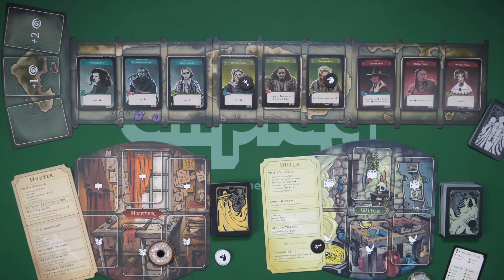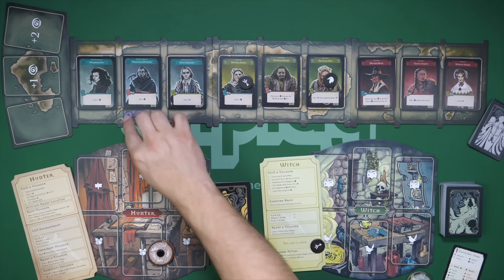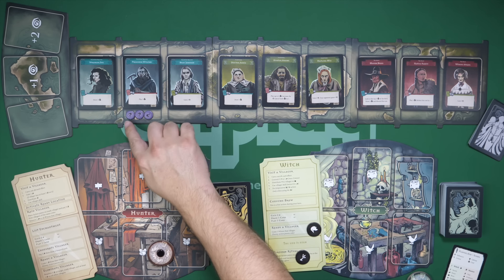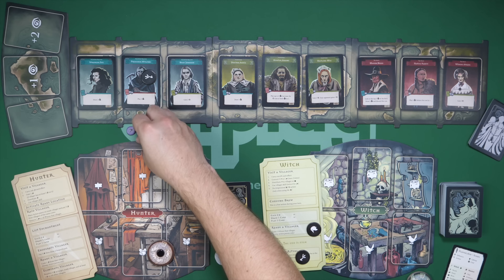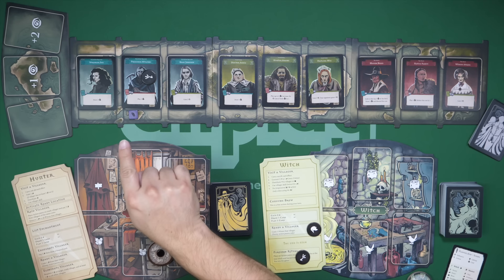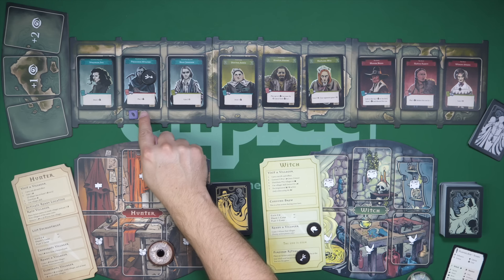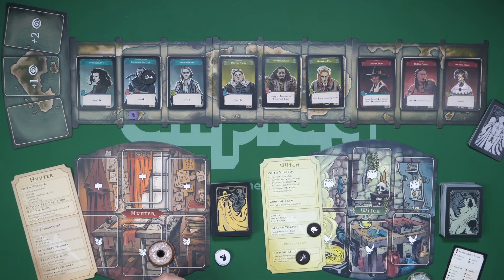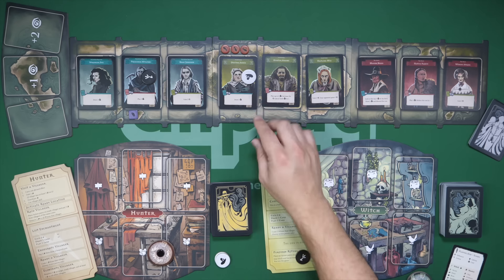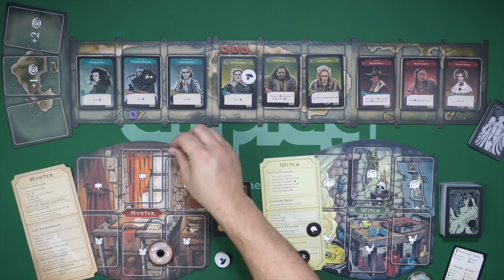The hunter can also raid a villager to manipulate some tokens. One more important thing: if you get enough tokens on a character — when the witch player visits a location with at least three tokens — they can convert those three into one special ritual token. You need three of these ritual tokens to take a reveal turn, perform the ritual, and win the game. The hunter side does something similar: once they have three tokens on a character, visiting it gives them one evidence token into their supply, which is the cost for several of their abilities.